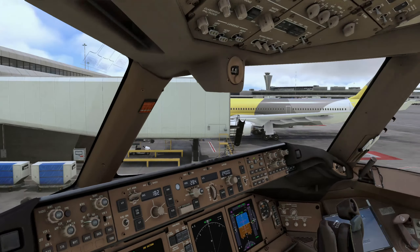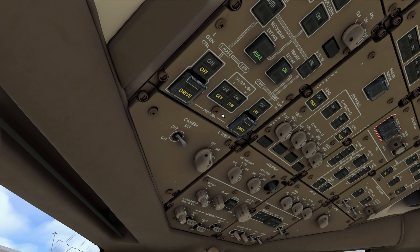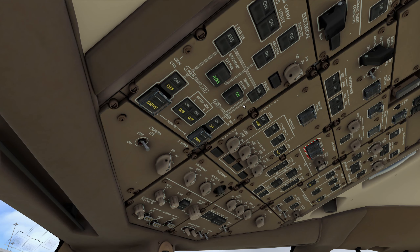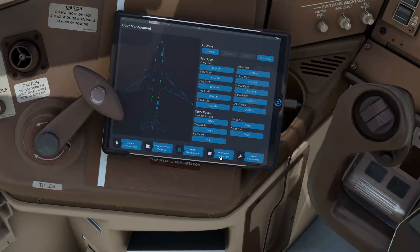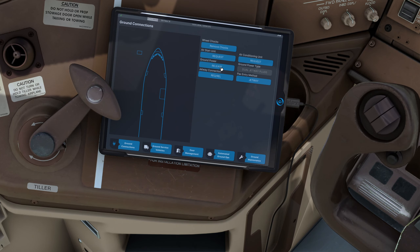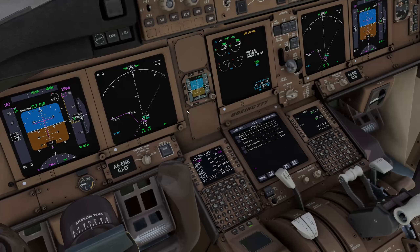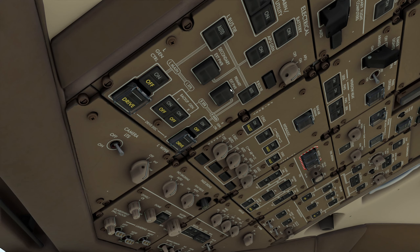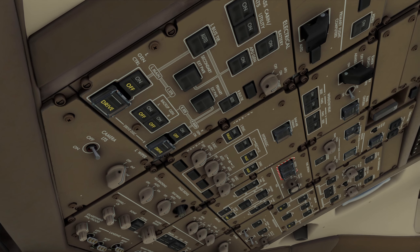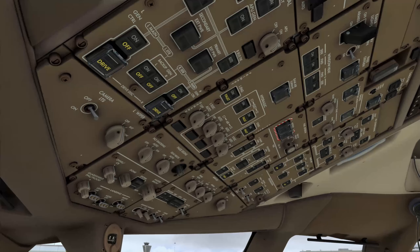We are almost ready to start the engines. Go to ground connections, release ground power, and remove wheel chocks. The secondary and primary external power switches no longer show the AVAIL light. APU is on and everything looks good.